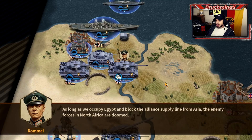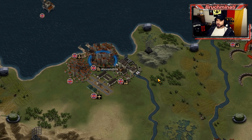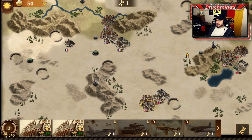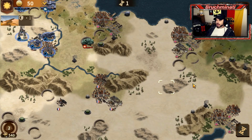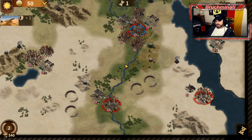As long as we occupy Egypt and block the Alliance supply line from Asia, the enemy forces in North Africa are doomed. There is nowhere to retreat — well, actually you can go east or south. We must stop the advance of the enemy or we will lose all of North Africa. Okay, so this is what we're looking at. Doesn't look too bad, but there are a lot of units packed into here.